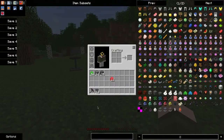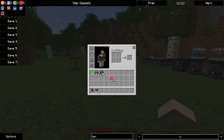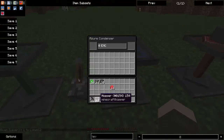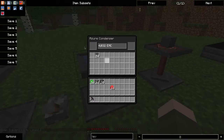I almost forgot: if you apply a redstone signal to it, it will consume indefinitely. So if I just put an item in here, nothing happens. But apply a redstone signal, and it immediately starts consuming the item.